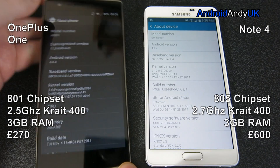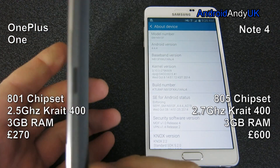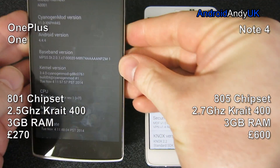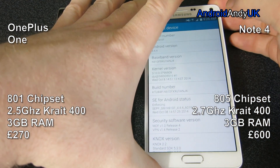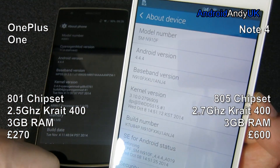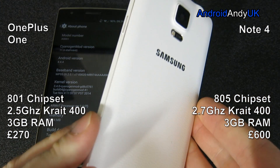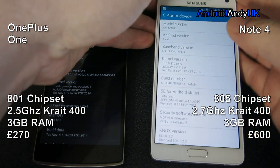Hi guys, I've got an interesting matchup for you today. I've got my OnePlus One with its Snapdragon 801 chipset, 2.5 GHz Krait 400 and 3GB of RAM, against the Samsung Galaxy Note 4 with the 805 chipset, 2.7 GHz Krait 400 CPU and 3GB of RAM. The big kicker here is the OnePlus One is only £270 against the Note 4's £600.